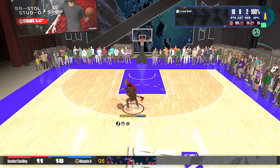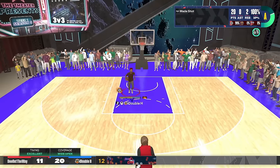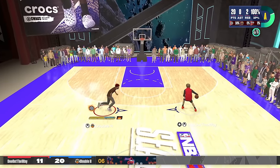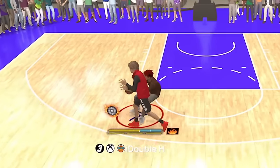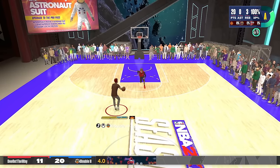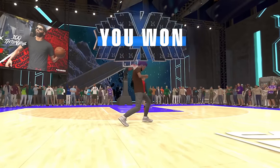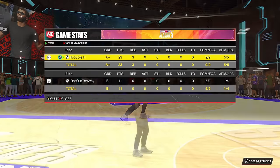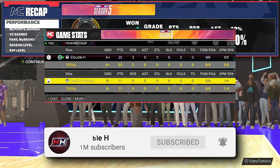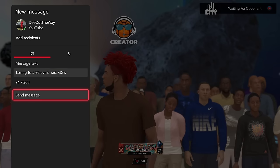A 60 overall in the right hands can compete out here. He ripped me — I got the layup! I have heat check and takeover. Purposely shooting contested in his face to test the limits. He missed again — I got it! No rips. I could go perfect — shooting over those in his face. A perfect game — nine for nine, five for five from three! He quit, he dashboarded — went straight to YouTube.